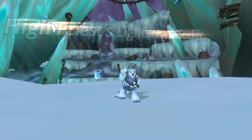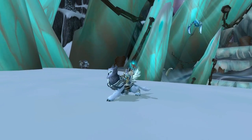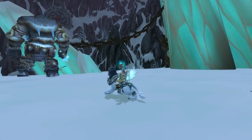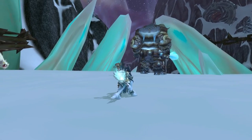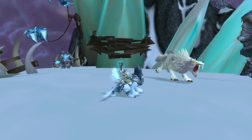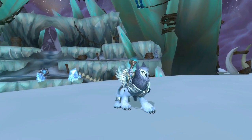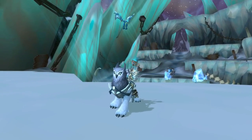Number one is the High Priest Lightsworn Seeker. This is the class mount for the Priest and it changes depending on your specialization. The reason I chose this mount is because it's got blue flames on the back, it's got silver, gray, and white — it just matches this transmog perfectly. It's just a beautiful mount and one of the best mounts Blizzard has ever created as far as priest lore goes.